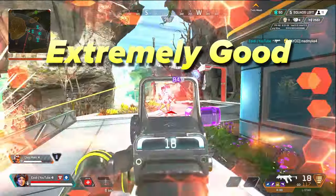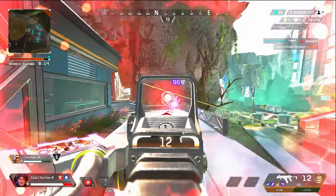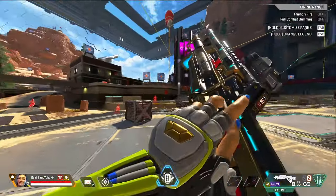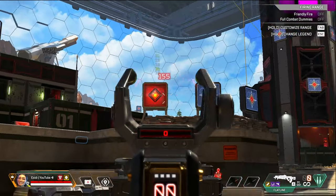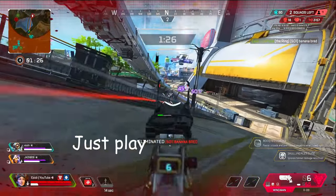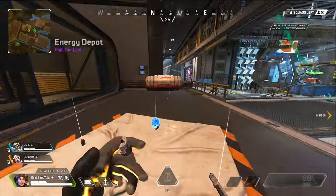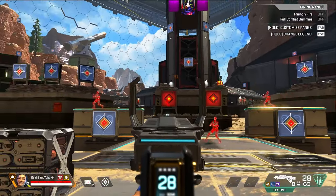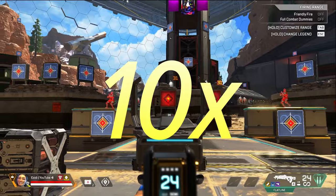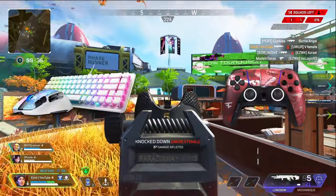Apex Legends players are getting extremely good, so if you want any chance to keep up or catch up, you need to be going the extra mile to improve. In this video I have an aim training routine with various drills in the firing range so you can improve your aim fast. Some players say just play the game and your aim will get better, but in Apex Legends you spend 90% of your time looting or searching for enemies, so hopping into the firing range and working on aim drills will 10x your rate of improvement. All of these aim drills will work for both controller and mouse and keyboard.